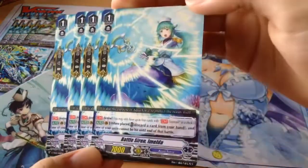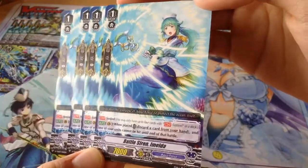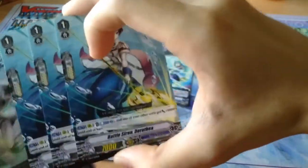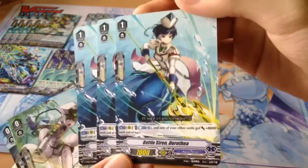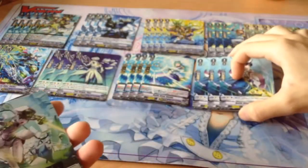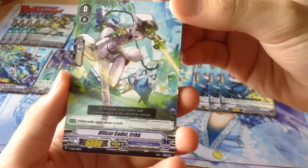For the Perfect Guards, we get four copies of Grade 1 7k Perfect Guards, probably going to be replaced with Draw Trigger Perfect Guards. Battle Siren Emelder. And we get this very interesting but very heavy cost card, Battle Siren Dorothea — Counterblast 2: choose one of your units, and one of your other units gets 8000 power until end of turn. So you can give it to a re-stander so that you don't waste it. Here we have the starter, Officer Cadet Eric — I think previously he was a Grade 3 searcher.